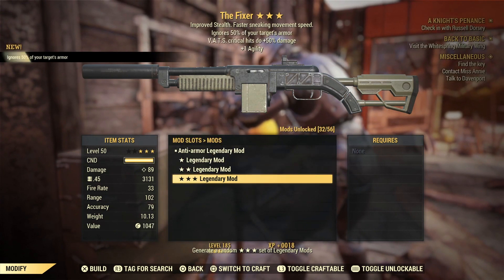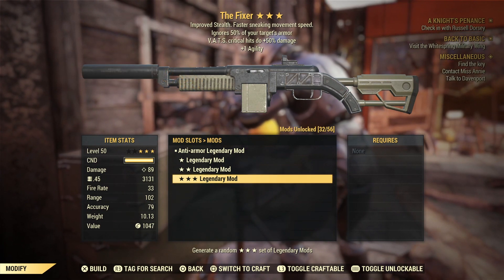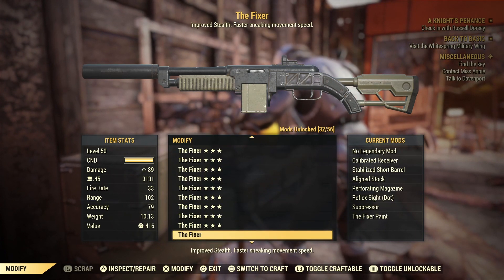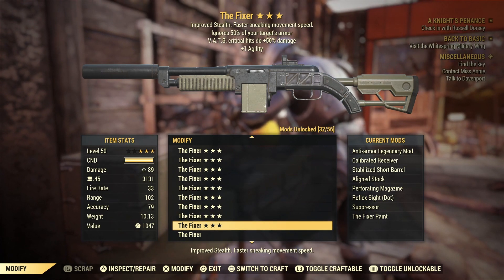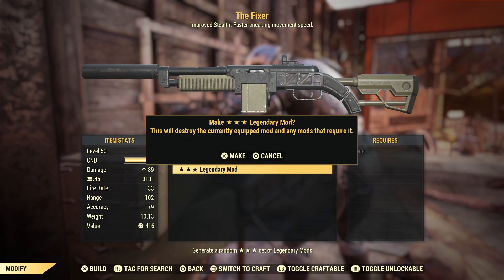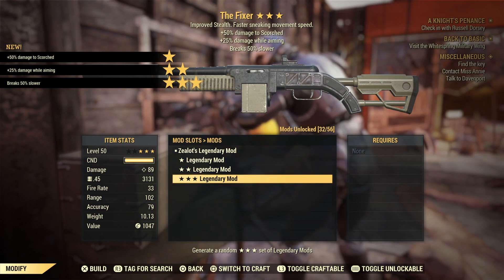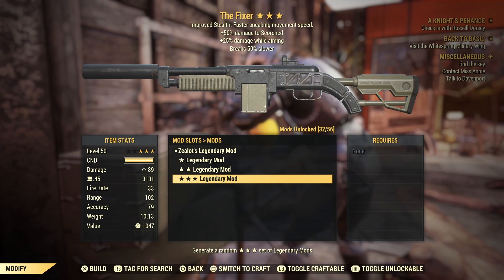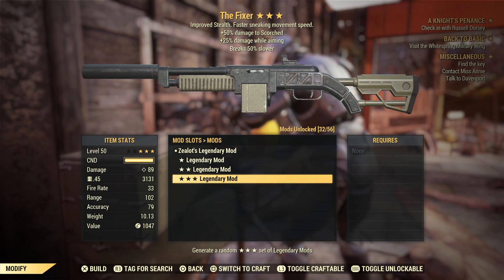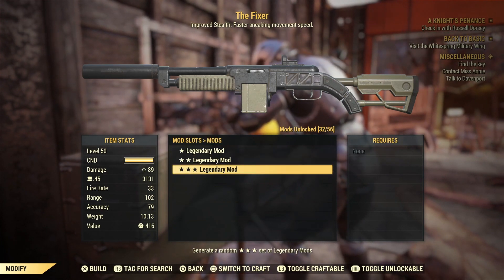Anti-armor — love anti-armor. Vats critical hits doing 50% damage as well, and plus one agility. That's a very nice gun; you'd be buzzing with that from the purveyor. It's going to do some nice damage with anti-armor and 50% damage on criticals, especially since you're landing a critical shot every two or three shots. Next: Zealot's again with 25% damage while aiming and breaks 50% slower. I do like breaks 50% slower but it's not something I'd actively chase.